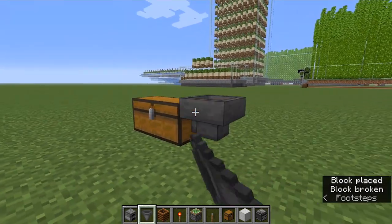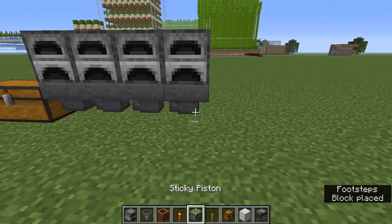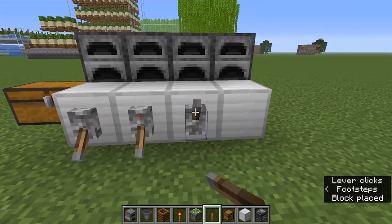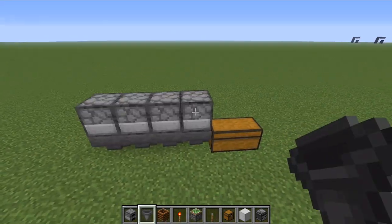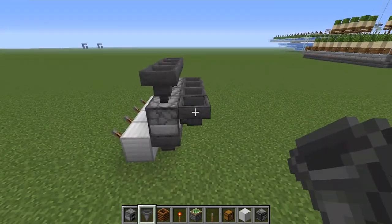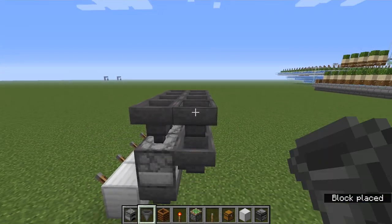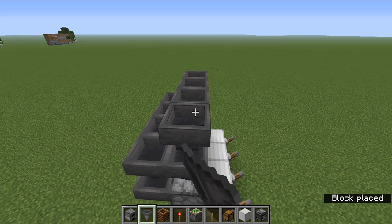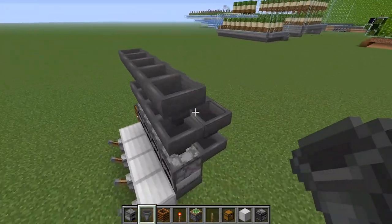Go ahead and put the chest down, then put a line of four hoppers going into the chest. Put the furnaces on top of that line of hoppers, then put some solid blocks right in front of the furnaces and put some levers on the front — you can leave those unswitched for now. You need four hoppers going into the back of the furnaces and four hoppers going into the top of the furnaces. We're going to be putting the bamboo in this way, so make a line of hoppers across the top of the hoppers going into the back, and then make a line of hoppers across the top of the hoppers going into the top as well.